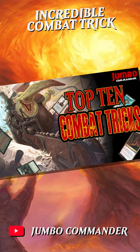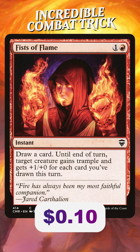One to red for an instant — draw a card, and until end of turn, target creature gains Trample and gets plus one, plus one for each card you've drawn this turn.